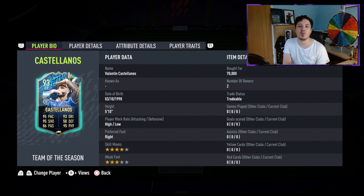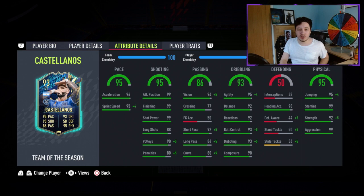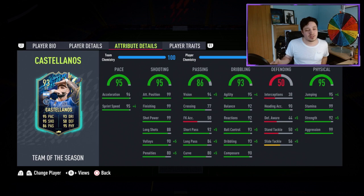The first one we're looking at is Valentin Castellanos. Four star, three star — I can live with. High/low, I am very happy to see. Quite quick, good pace balance, very nice. 99 finishing, 99 attack positioning, 99 shot power. That shooting does not need any increasing.